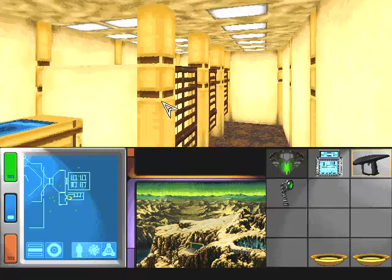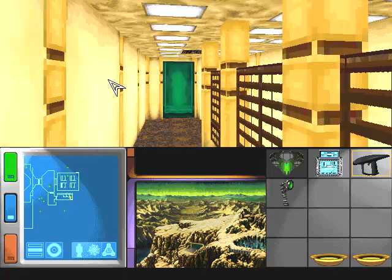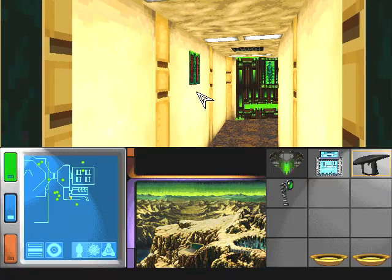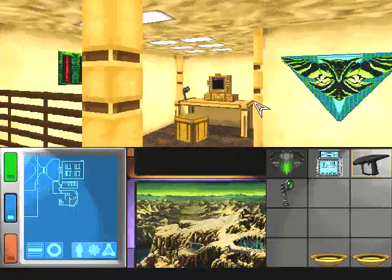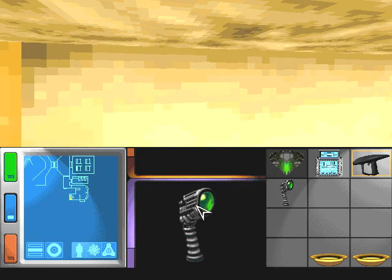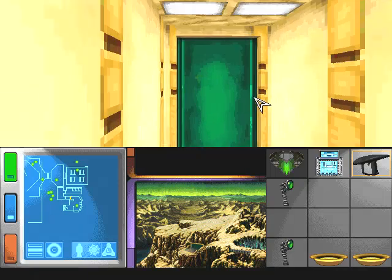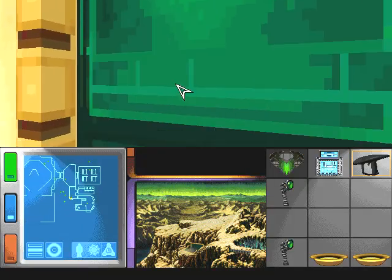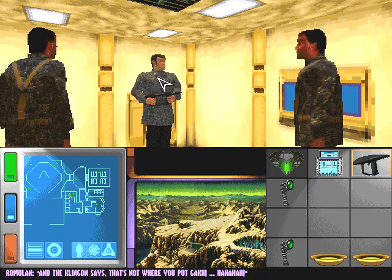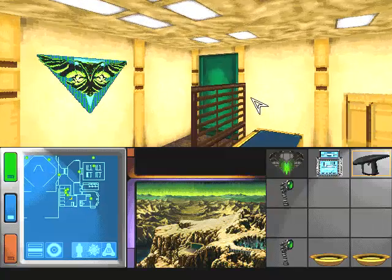These appear to be crew quarters. Turns out Romulans have urinals. Medical bay. Another hypospray — but since mine is actually a disguised human hypospray, maybe it will come in handy. A Romulan hypospray. Oh man, sounds like I missed out on a great joke there.